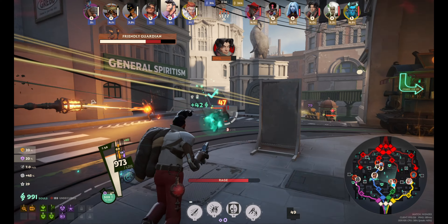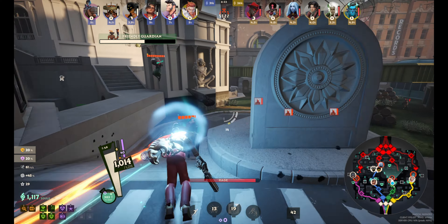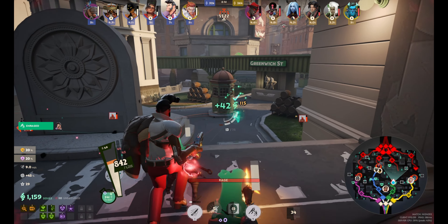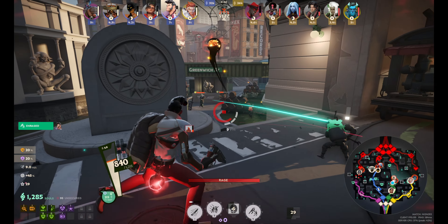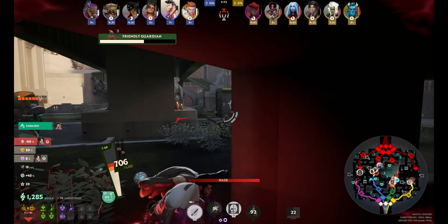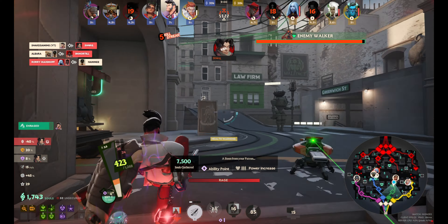A beautiful dagger landed there. My accuracy isn't the greatest but with a shotgun you can hit everything. My rage meter is full — I do a dash and that does a huge amount of damage. There are a lot of squishy heroes on the enemy team; they only have one tank and that's Abrams. Infernus gets a bit tanky later on with the right items but it's situational. Another dash and an ult — he manages to dodge my ult which sucks but we finish him off and get out.